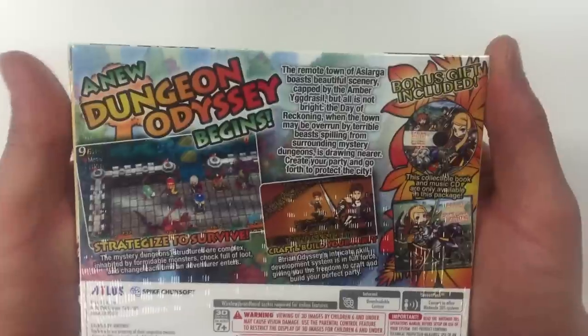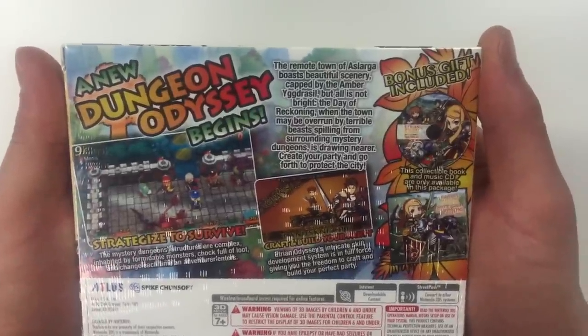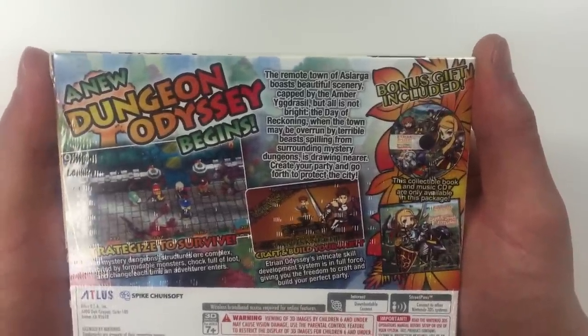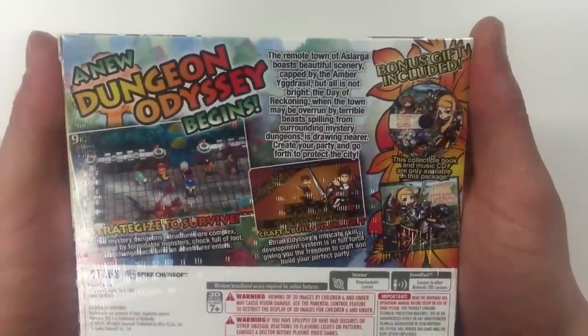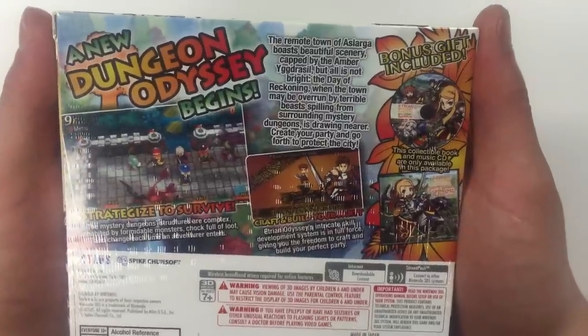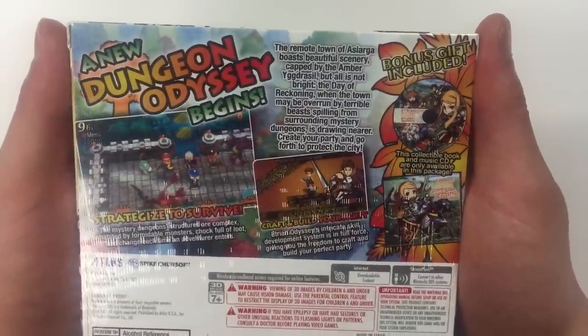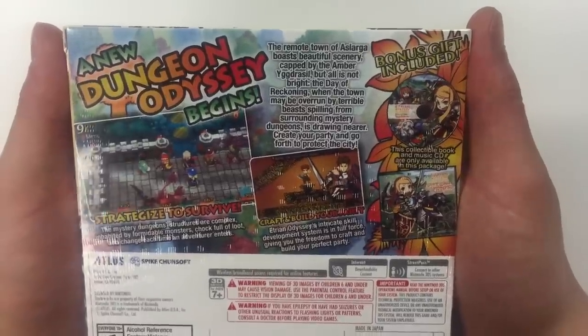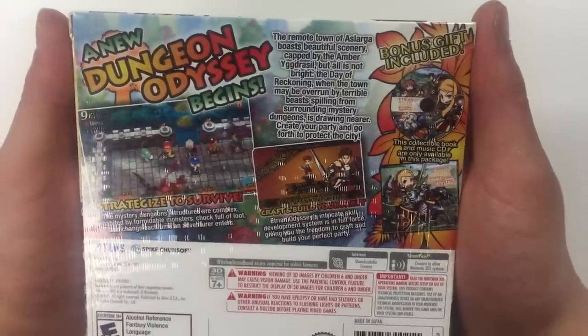I'll be reading for you guys from the top left. It says: a new dungeon odyssey begins. The remote town of Aslarga bodes beautiful scenery, capped by the amber Yggdrasil. But all is not bright. The day of reckoning, when the town may be overrun by terrible beasts, spilling from surrounding mystery dungeons, is drawing near. Create your party and go forth to protect the city.